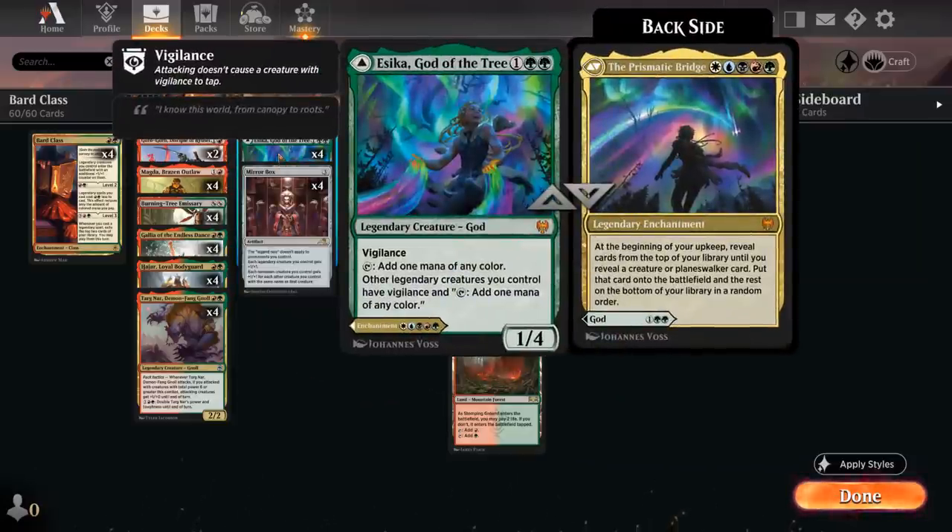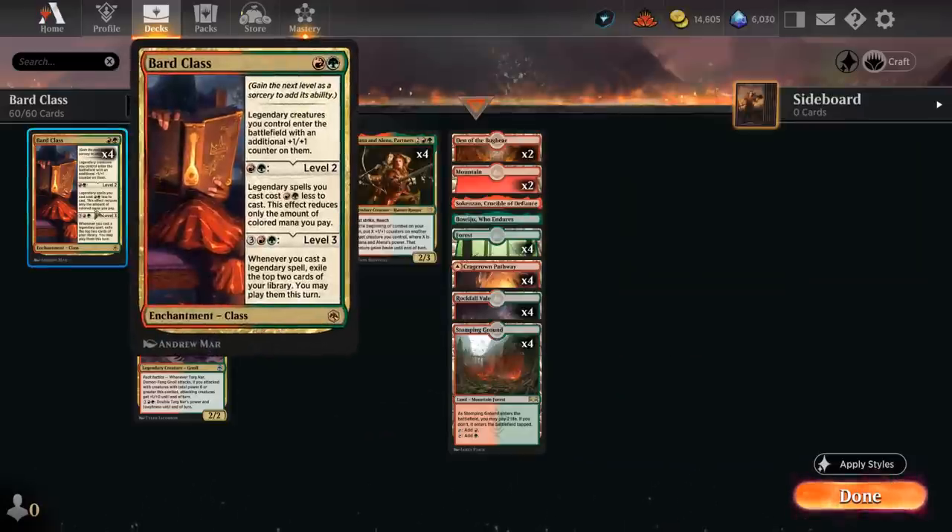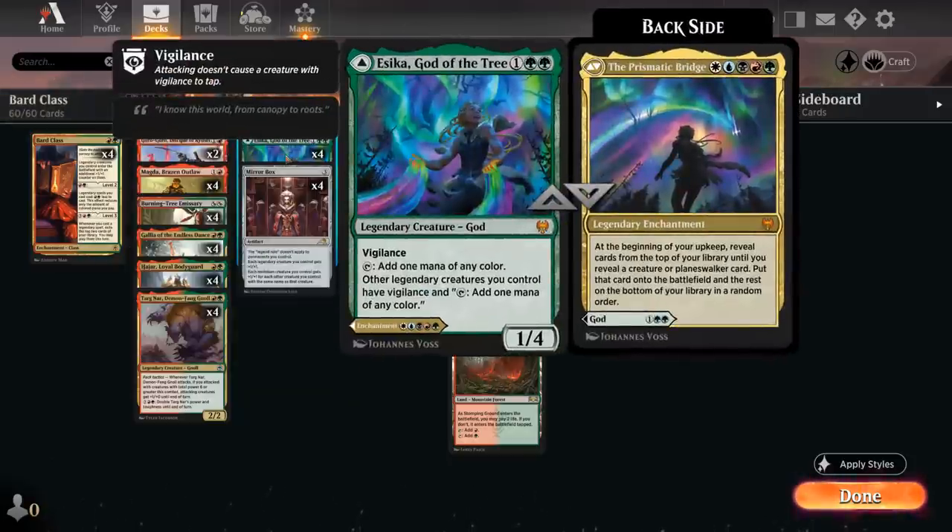Esika is how we potentially get to level three of Bard Class, which reads: whenever you cast a legendary spell, exile the top two cards of your library and you may play them this turn. So if we have a ton of free spells to cast that find more and more free spells, we can chain together a whole bunch of them. Esika is a way we can get to level three since five mana is not that easy for this deck.